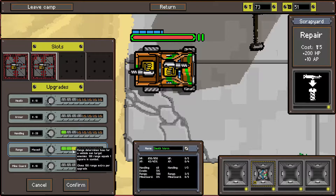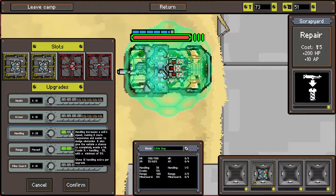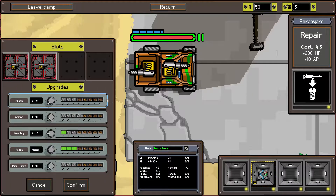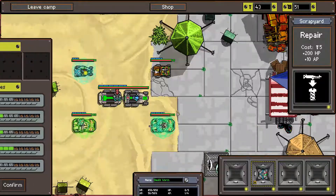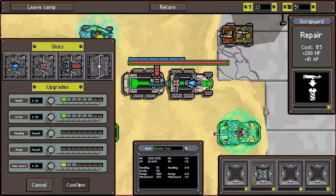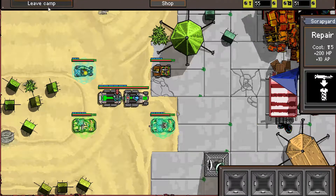Range is maxed so we'll go for handling - armor is already really good on that one. I will take mine guard here. I could scrap this shield mark one - I don't really need it, I'm gonna scrap it. Let's just leave the camp.